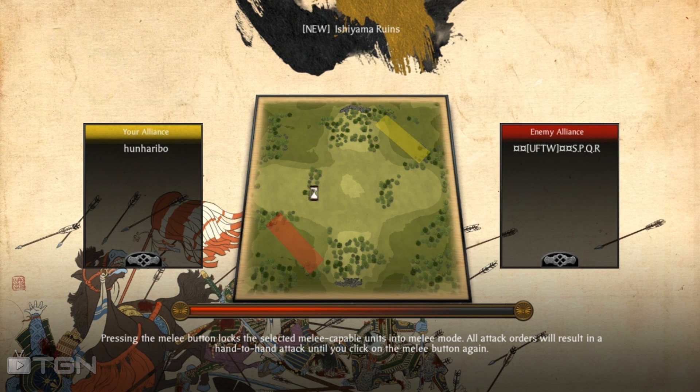In this match Hun Haribo faces off against a player I'll call SPQR. They're playing on the Ishiyama Ruins, which has four key buildings — an archery dojo, a workshop, a shrine, and a sword dojo. All of those need to be controlled unless your tactic is a rush, where you can quickly rush in while your opponent is spread out capturing key buildings. I like key buildings overall — they make the game interesting and prevent camping.